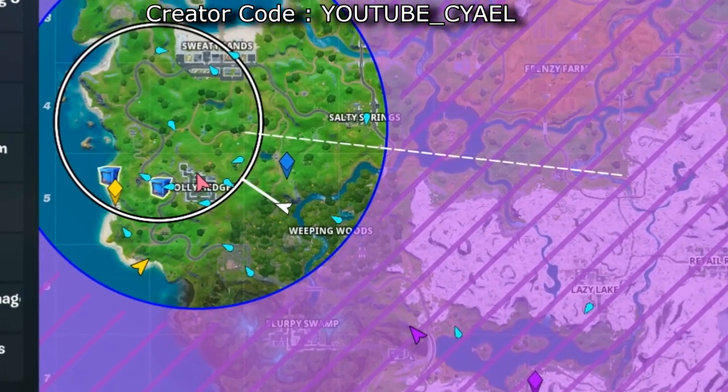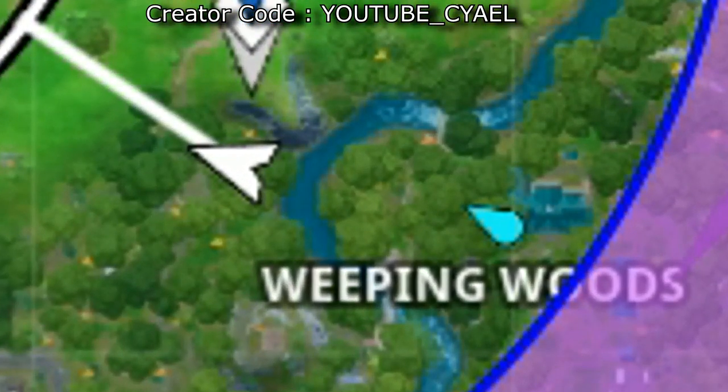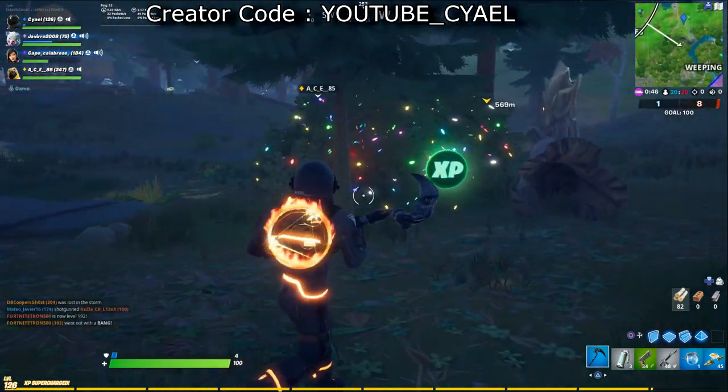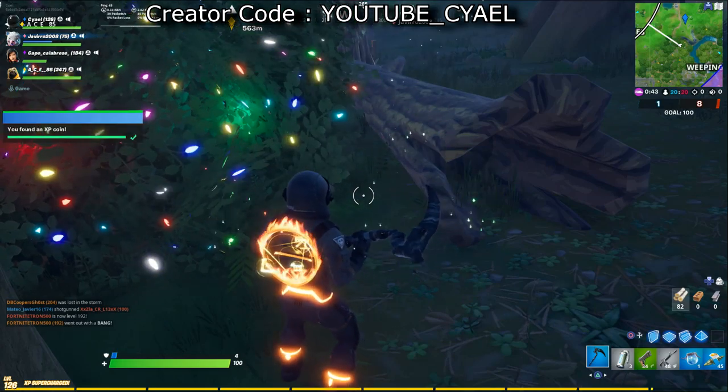XP coin number 9 is located to the northwest of the Weeping Woods, where I've indicated. It's near a decorated bush — bush is what it's all about.